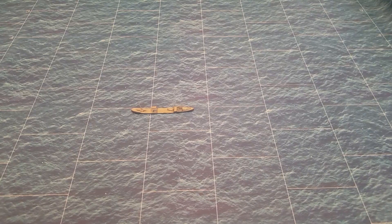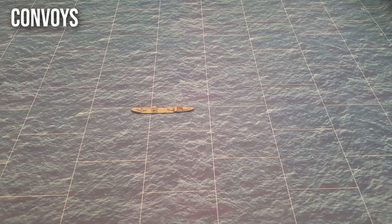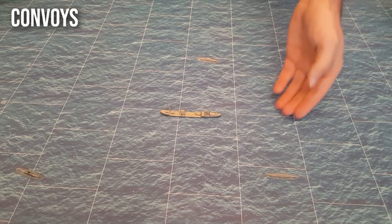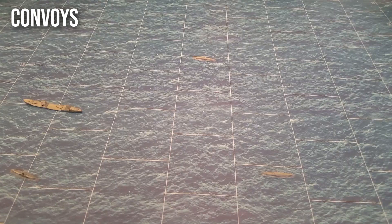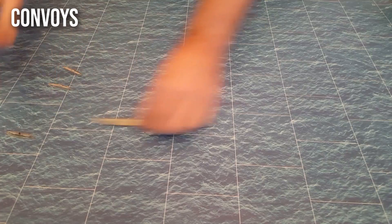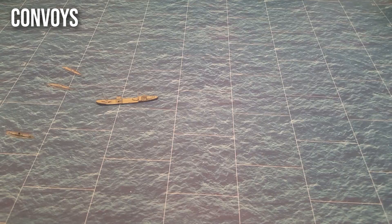Now let's talk about convoys. Early in the war, the convoy concept didn't really exist — you had single merchant ships, and in theory the ocean is large enough that a lone ship might avoid U-boats. The problem is these ships have to enter and leave ports. So U-boats could simply wait near port entrances and catch merchant ships coming in or leaving harbor.